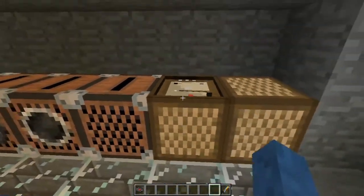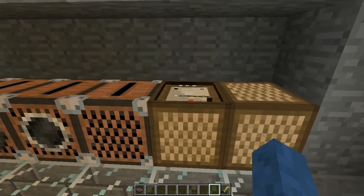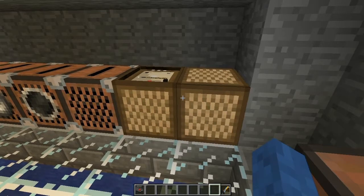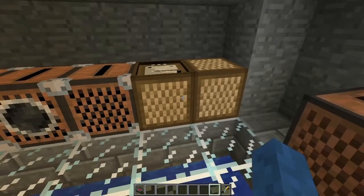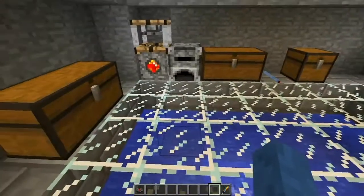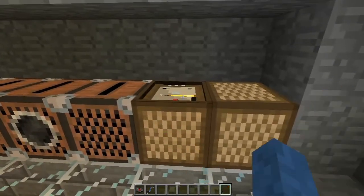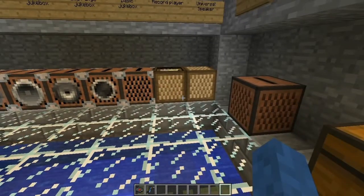If there are no speakers or special needles, the base range is 10 blocks, so if you go 20 blocks away you won't be able to hear it. Adding one speaker increases the range to 30 blocks — speakers each add 20 blocks. With two speakers you get a range of 50 blocks, which was the furthest you could get in the old Juke Bucket.